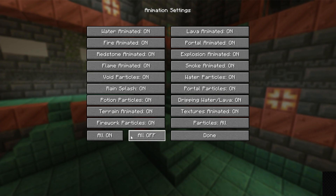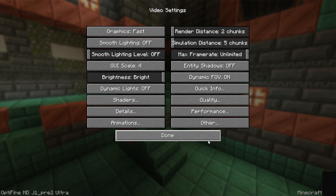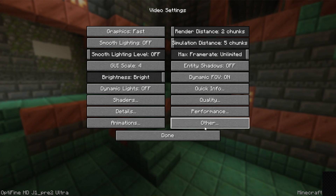Go to Animations — this is the easiest page. Just click the All Off button. Everything is turned off. Click done and you're done with that page.